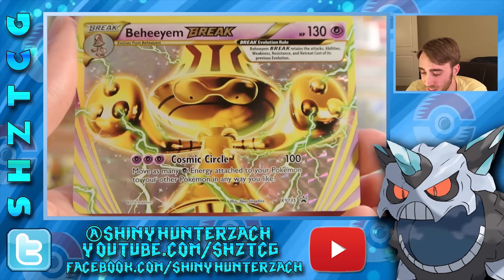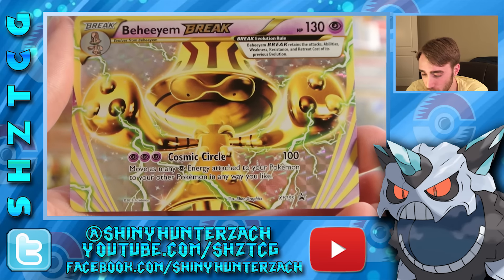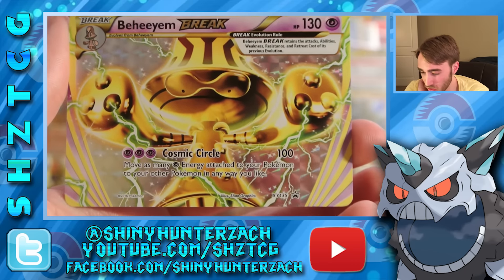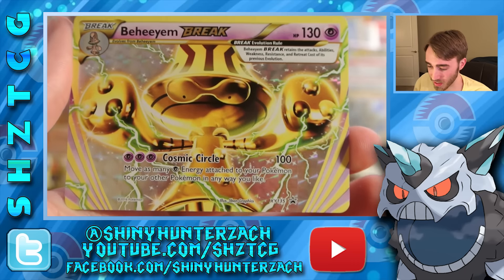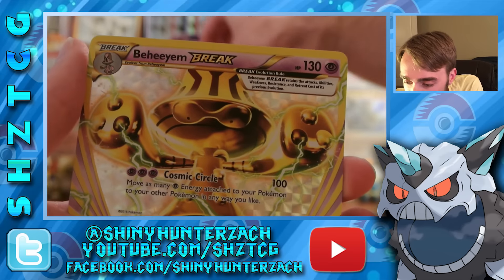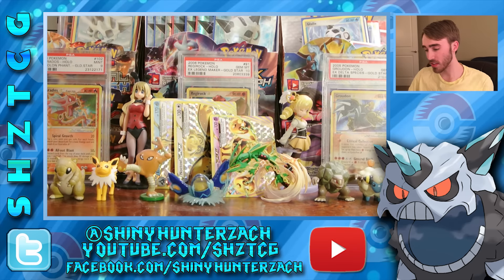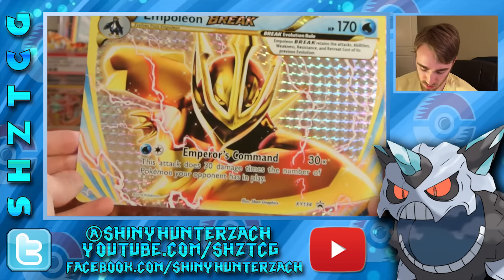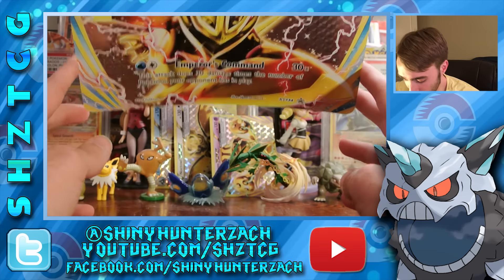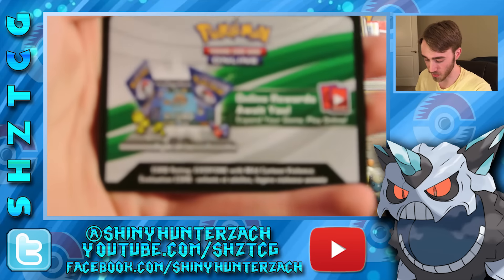The final one is Beeheeyem BREAK, also 130 HP, Psychic type. The attack is Cosmic Circle — for three Psychic energy you do 100 damage and move as many Psychic energy attached to your Pokémon to your other Pokémon in any way that you like. Basically you can just sort of move around your Psychic energy with this attack, which is kind of handy. This is Promo number 135 and the Noctowl is number 136. And then here's the oversized one — obviously it's rather large but it's the same Empoleon you get normally. That is pretty much everything in the box, except you also get a code card.